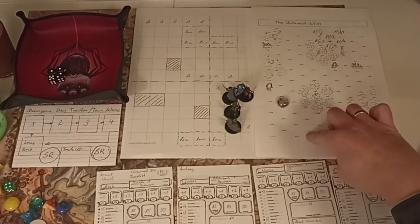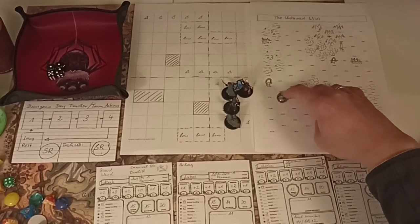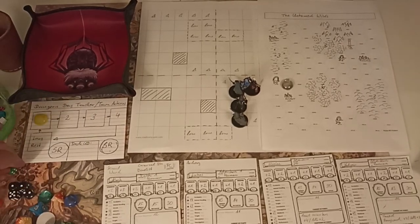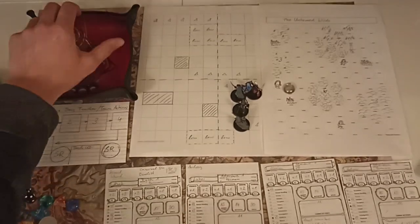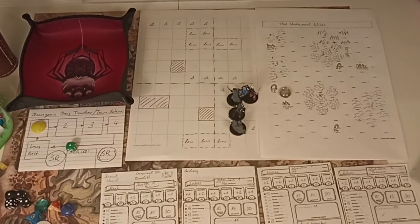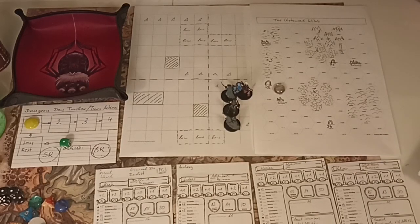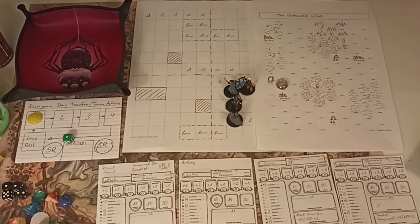Next adventuring day we have four hexes of movement and want to get to Beltar. We move one and I track movement here - we moved one and roll for an encounter. We do encounter something. Now I actually need to get the PDF out because I didn't print out the wilderness encounter tables.